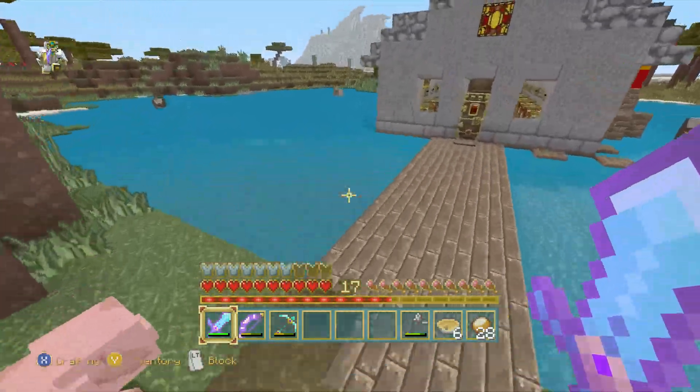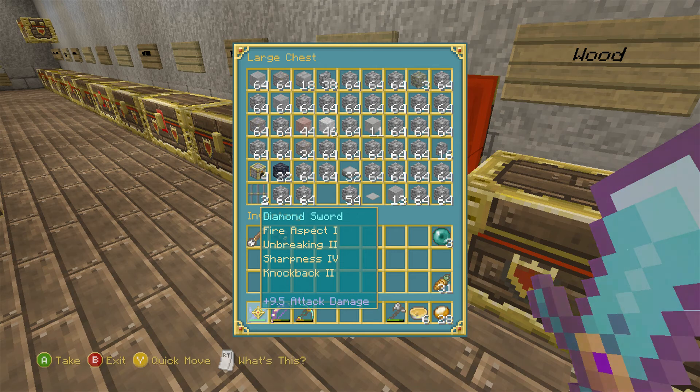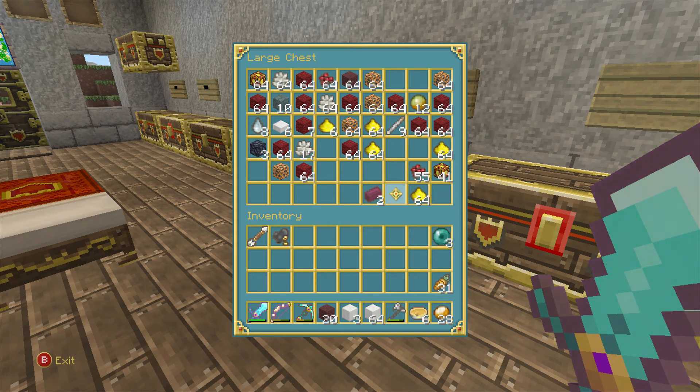Today we will be building an ideas board. It's gonna be pretty big but it's gonna be super beautiful — that's my goal, to make this the prettiest thing alive. I'm gonna use some quartz and some nether brick.